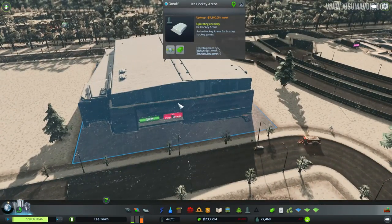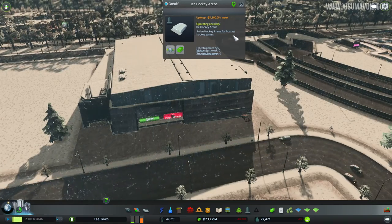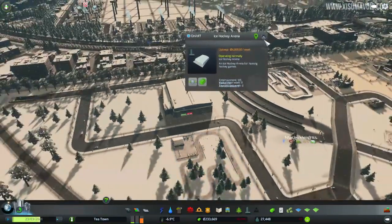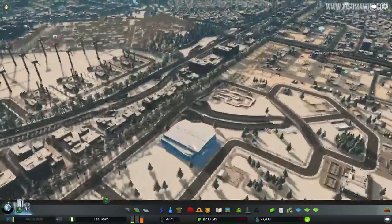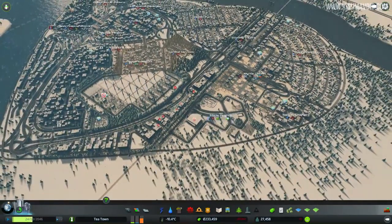By the way I turned off the dam as well - that thing was costing me like four grand a week, which was crazy. We can actually turn this off and just leave it there since it's so expensive. It looks like I've got some management to do now because we're hemorrhaging money. I want to do public transport next, so I'm going to turn that off temporarily and we're going to work on public transport.